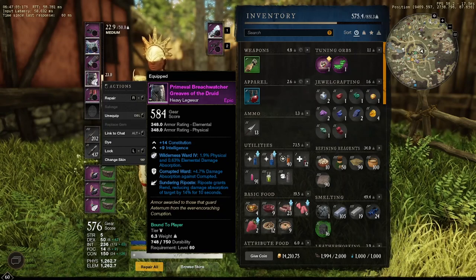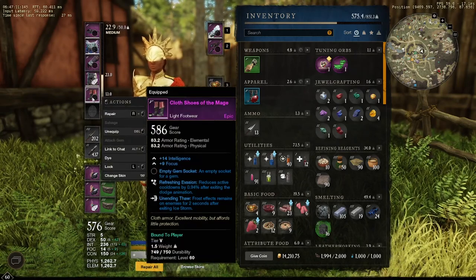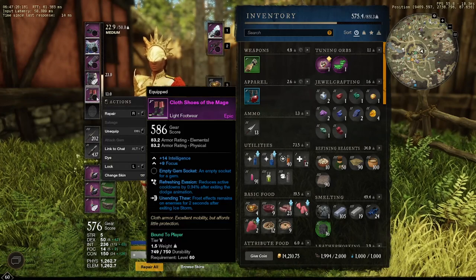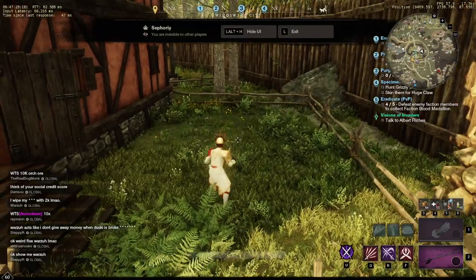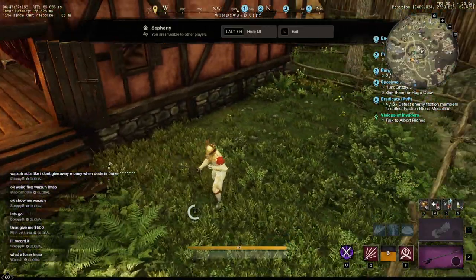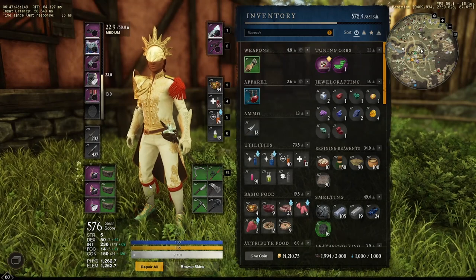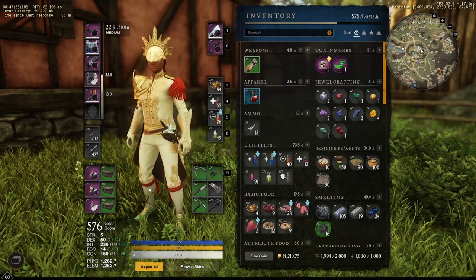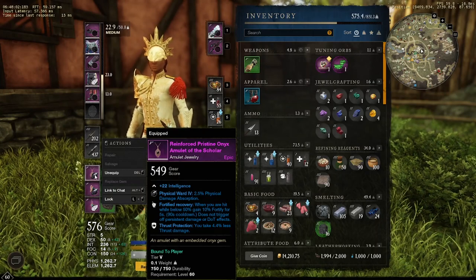I recommend going five pieces of thrust damage reduction over mixed options like Wilderness — this piece just came with it when I bought it. If you have the option, definitely go all thrust, because most of the damage you're going to take is from range — bow users or musket players. This lets you negate up to 25% of their damage just from slotting specifically for thrust reduction, and it also reduces damage from light armor rapier users who go for the stun, roll dodge behind you, and go for a critical backstab.